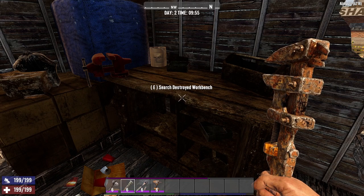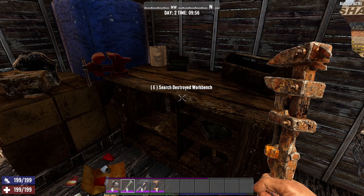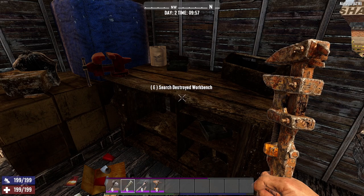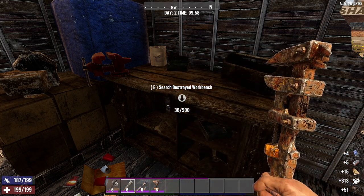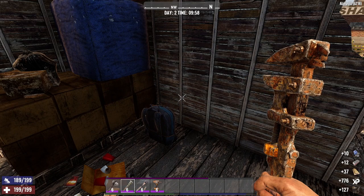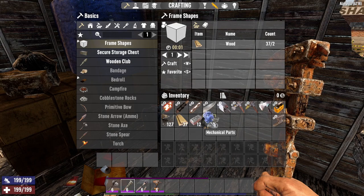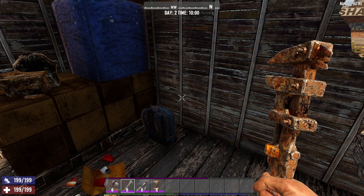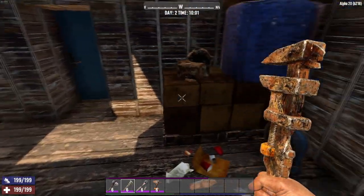So if you remember, we got only wood and iron out of this destroyed workbench when we used the axe. But now that we have our disassembly tools, we can use this — it's already taken some damage, but we're getting extra resources, bonus resources that we can't get without these tools. We've got forged iron and mechanical parts, which is really nice. I'm going to go find some other items in the game that we can use the disassembly for.